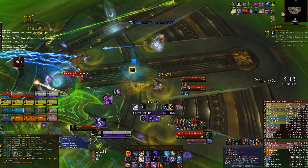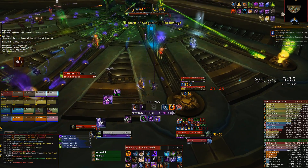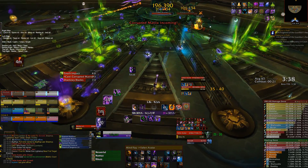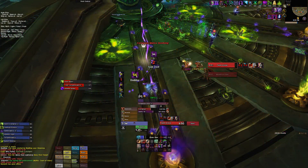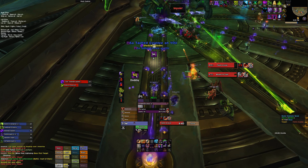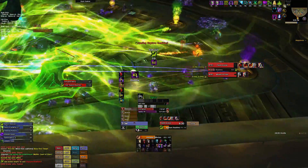Hello and welcome to the Fat Boss Guide to the Fallen Avatar on Mythic in the Tomb of Sargeras. This is the first encounter in the instance where you'll likely need multiple hundreds of pulls to get it down. It just really isn't an easy fight by any means. The boss has a huge amount of health, and even after a nerf that came in around a month ago, the enrage on the fight is still pretty tight. We held off making this video as we expected more nerfs, but it doesn't appear they'll be coming anytime soon.